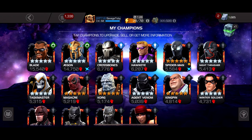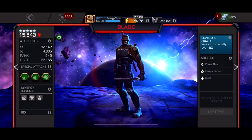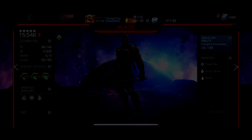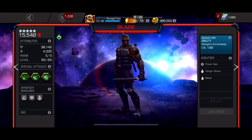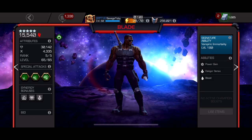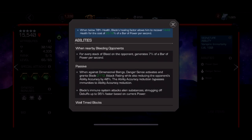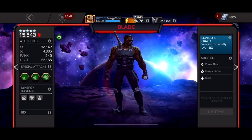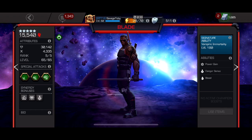At number three it's Blade — you guessed it. I've had him since around 2017 or 2018, and even though he's so old he's still a beast. His danger sense mechanic reduces the opponent's ability accuracy by 40%, which is really good for fighting Mephisto, Dormammu, Magik, and similar characters. When you fight a dimensional being his damage skyrockets and he hits really hard.